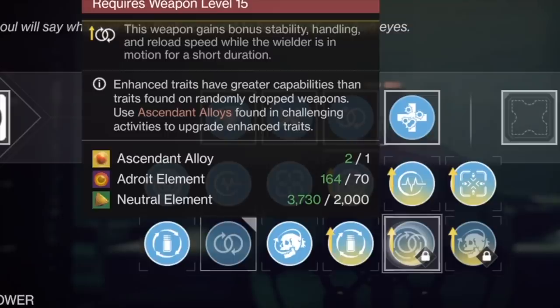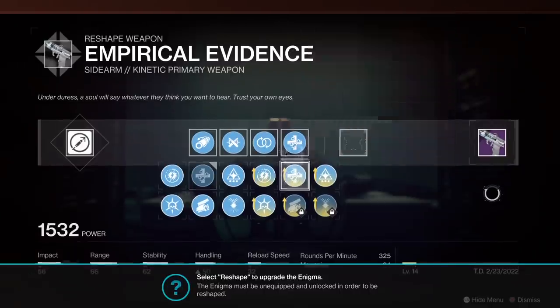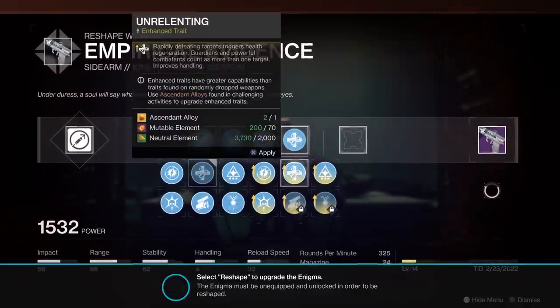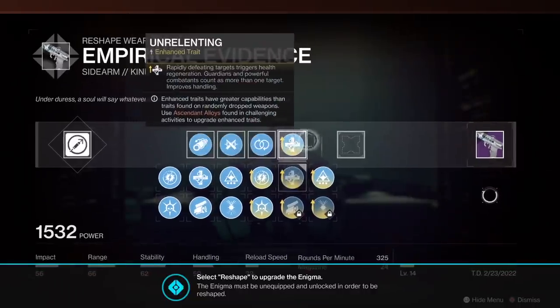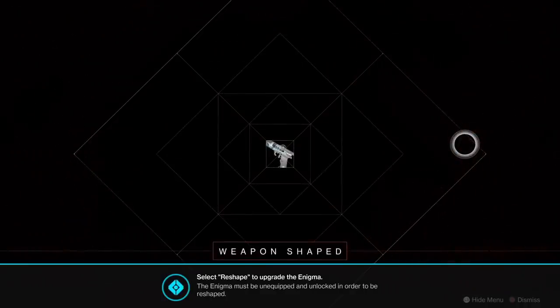I literally have a notebook next to me and I write down exactly what I need. For example: I need 2,000 neutral element — I write that down; I need 50 adroit element — I write that down. Now I have a list of things to go after. The second thing to look out for is what level you need on that gun to unlock the perk you want.